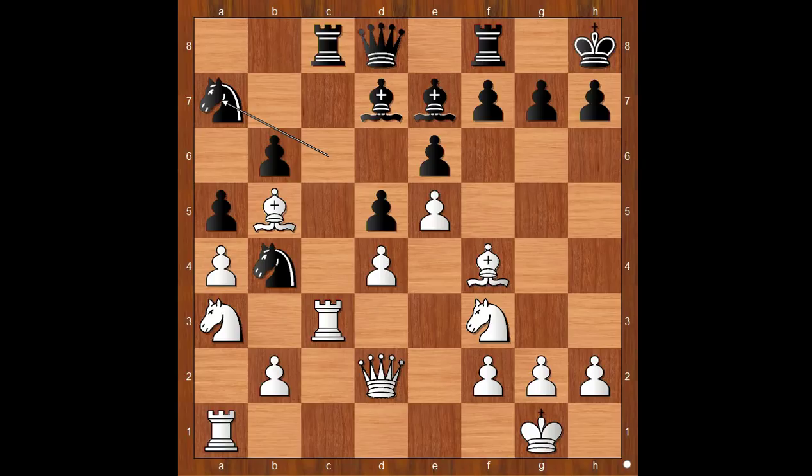What should white do — play bishop to e2? a6. What would you do? Marcel Afroimsky played knight to g5, not caring about her light-squared bishop. Knight takes on b5. a takes on b5. Who is better, white or black? Black has a bishop, but the position is closed. White has more space and white pieces enjoy more freedom of movement. White has an easier game. Do you agree?